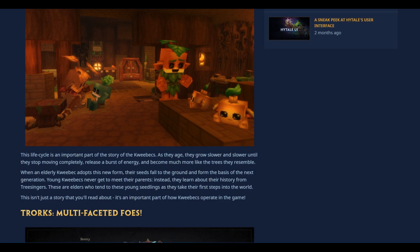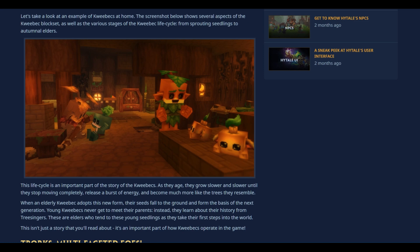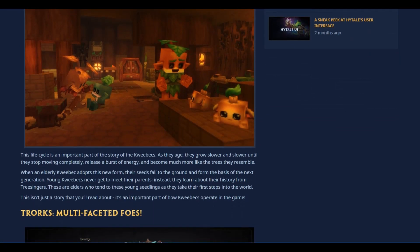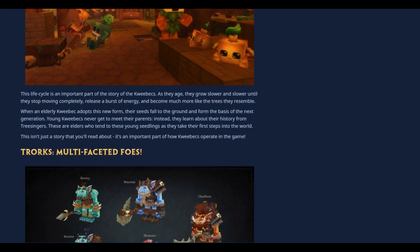Wow, I totally didn't expect such detail. This life cycle is an important part of the story of the Quibex — as they age, they grow slower and slower until they stop moving completely, release a burst of energy, and become much more like the trees they resemble. Is this actually going to happen in the game? When an elderly Quibex adopts this tree form, their seeds fall to the ground and form the basis of the next generation. Young Quibex never get to meet their parents — instead they learn their history from 'tree singers,' elders who tend to young seedlings as they take their first steps into the world.